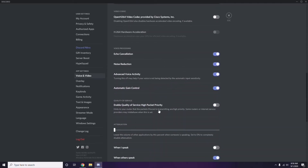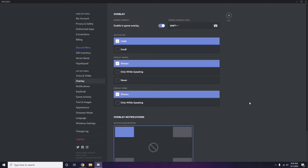Next, go to Overlay in Discord — it's listed below Voice and Video. Click on it, and from here you can turn off the in-game overlay. The Enable In-Game Overlay option is already turned on in most cases, so you have to disable it — turn it off.